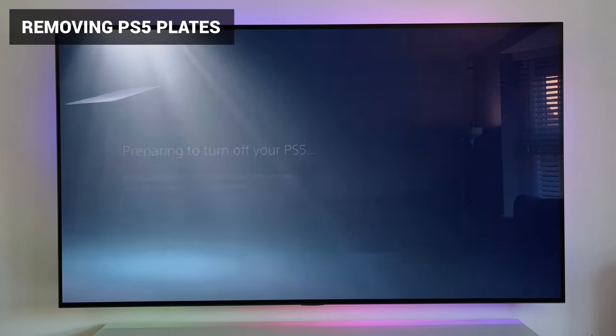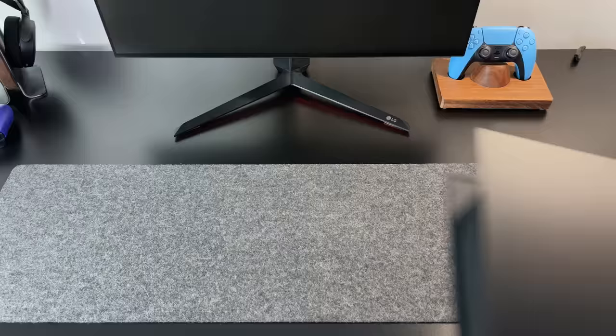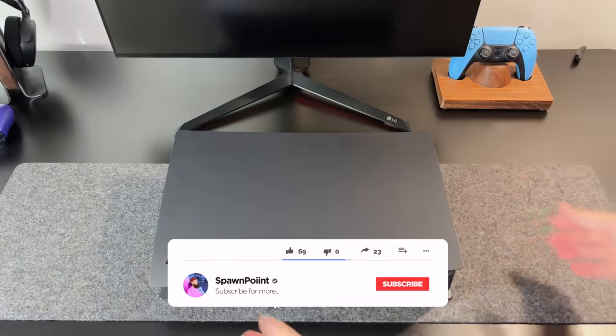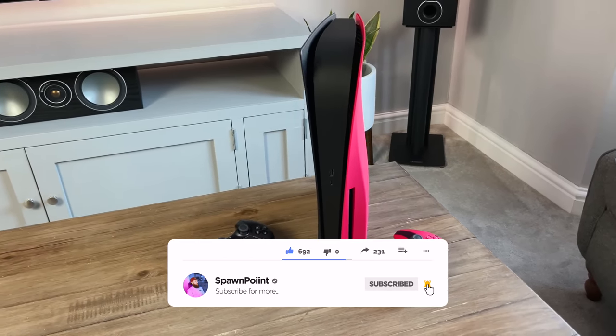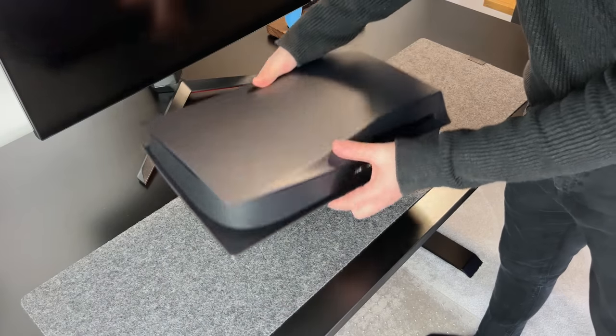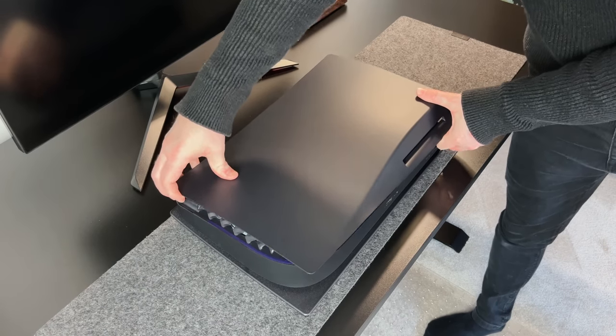To get to the SSD bay, we first need to remove the rear plate — that's the side that does not have the PlayStation logo on it. If you've changed your plates already for either of the two new colours, like the Midnight Black or the Cosmic Red, you'll know how to do this already. Simply hold the top corner, then pull away and slide down at the same time, and it will pop right off.